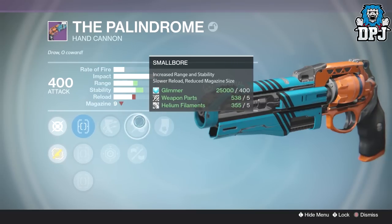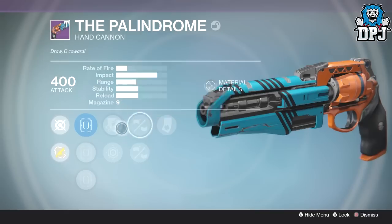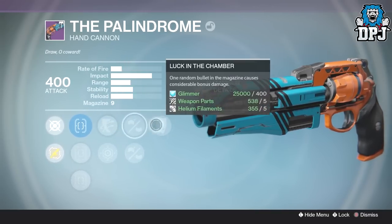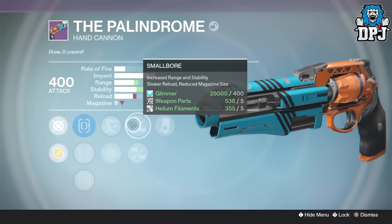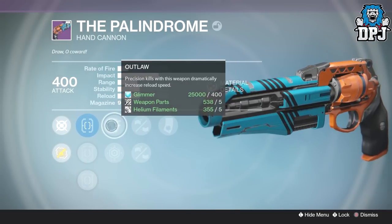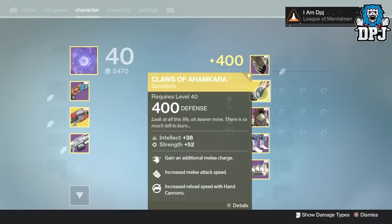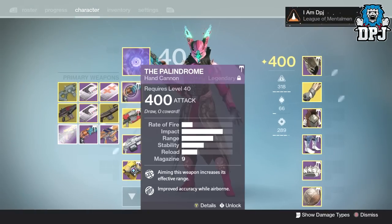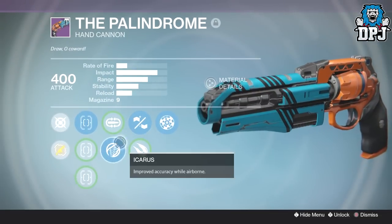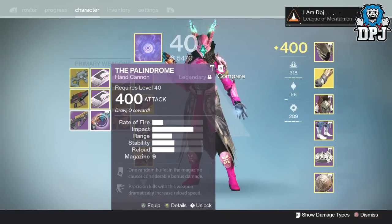True Sight, Short Shot, Quick Draw - Last Resort or Outlaw, Small Bore or Casket Mag. I've never had a Palindrome with Small Bore - Lock in the Chamber reduces magazine size which more or less causes Lock in the Chamber to proc more quickly. That paired with Outlaw which gives you extremely fast reload speed, especially with gauntlets which increase reload speed of hand cannons. I've got amazing Palindromes - I've got this one with the exact same roll but with Lock in the Chamber instead of Rangefinder.